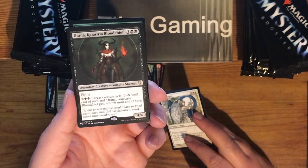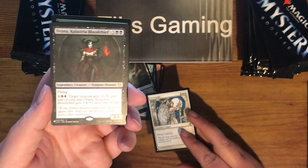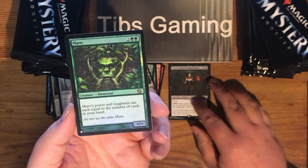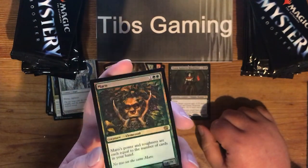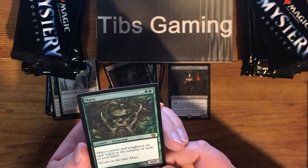Drana Kalastria Blood Chief, Commander 2017. And we got Foil Morrow — that's kind of cool. I didn't look too much at the list of the foils, but that's kind of a cool one.